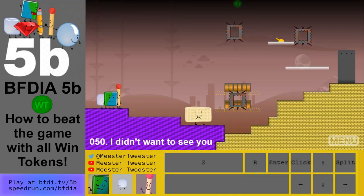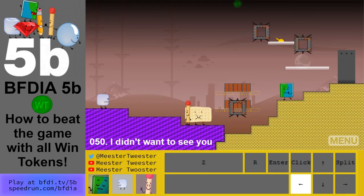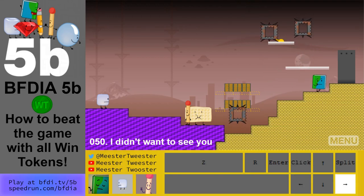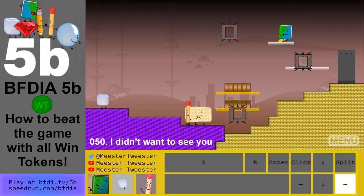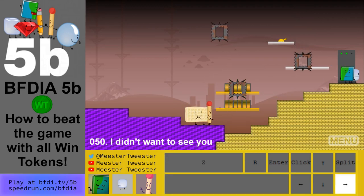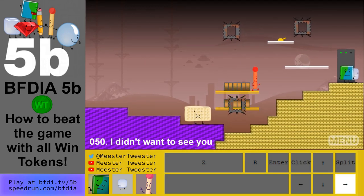Level 50: throw Book over the spikes. Jump from here to here without the spikes in the way, drift back to the right. Book needs to go over there again to turn on the yellow switch. Do Ice Cube next — jump over. Match can either wait for this to get out of the way and jump over, or Match can run right through.